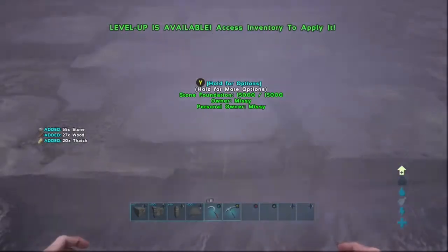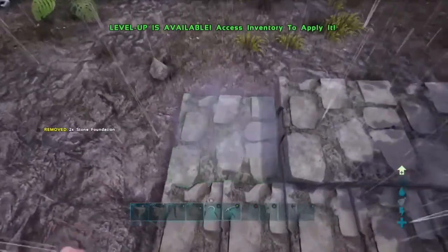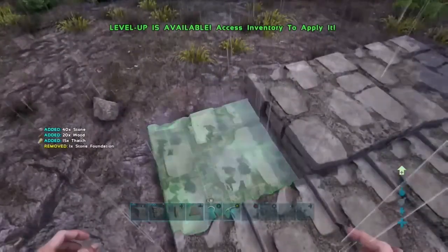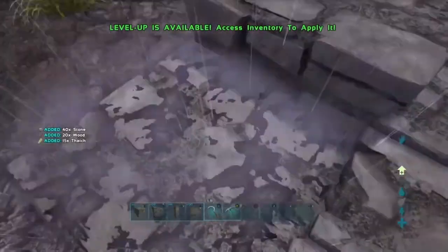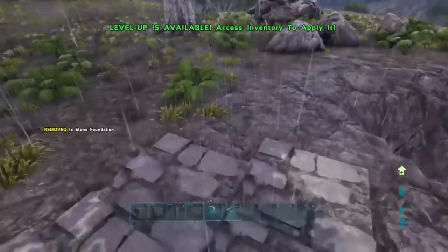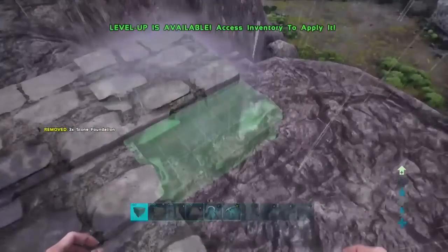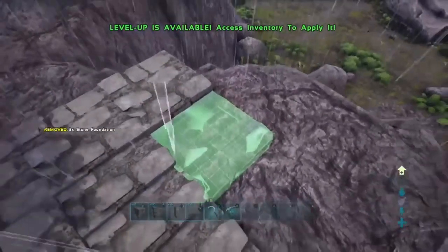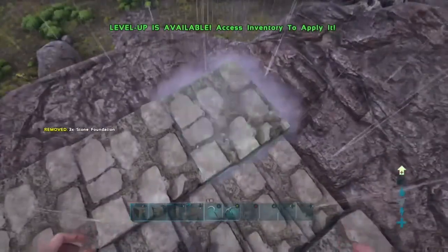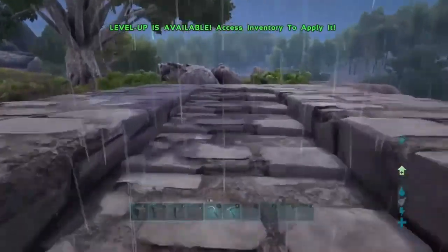There we go - I've got the steps which will go up the middle of the entrance way. Now you see why I kept that very first foundation, because this gives the raised area for the height that I would continue building on if I was doing a full build and not just a tutorial. So there we go - you can just place these foundations at the highest snap point now, press the back button or select to cycle through, and there we have the steps for the entrance to my structure.